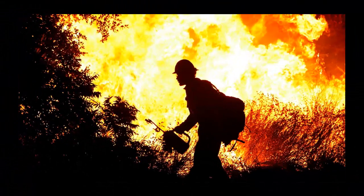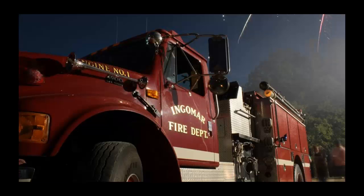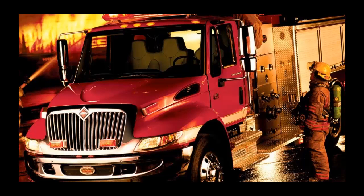Perform direct attack of a structure fire wearing PPE given a charge hose line and working with a partner. First, exit the fire apparatus wearing full PPE including SCBA. Next, select the proper hose line to fight the fire based on the fire size, location, and type. Then advance the hose line from the apparatus to the entry point of the structure.